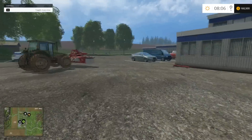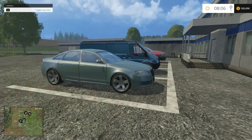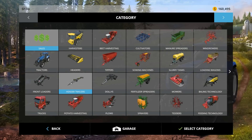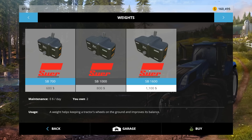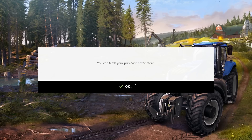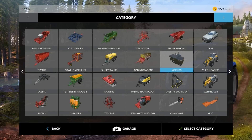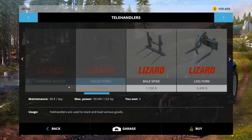Now that we are over here, we can open up the shop. We want weights — non-miscellaneous. Let's check this out. Don't really want anything too heavy, so we'll go with the 1,000 kilo one. 1,600 kilos — that's crazy. What's the difference between a wheel loader and a telehandler? I guess it's got a telescopic loader — bail handler.